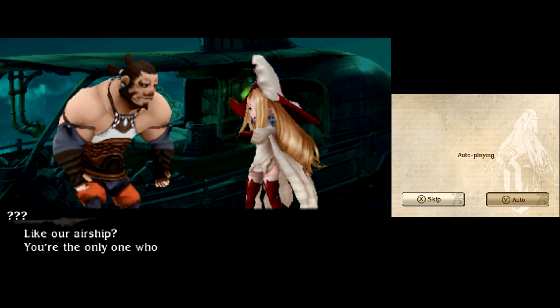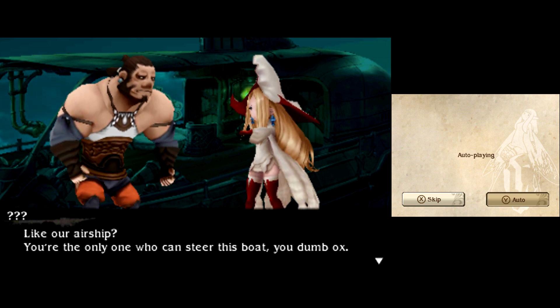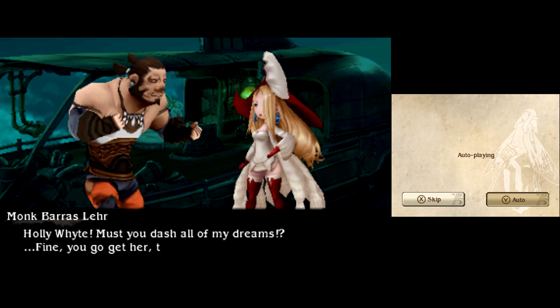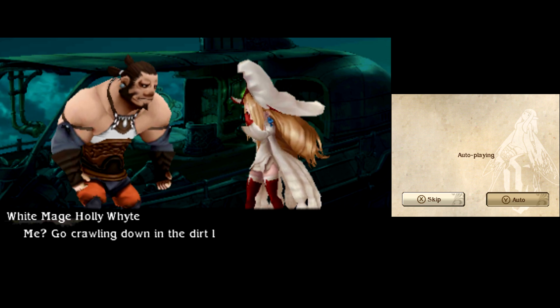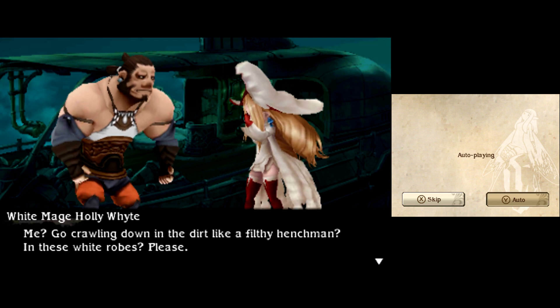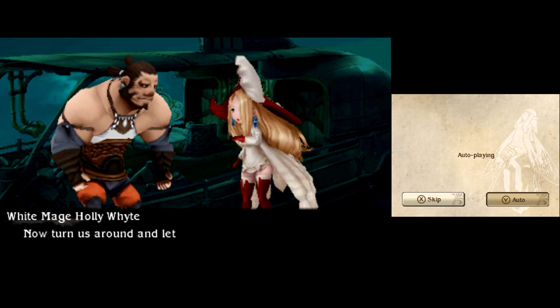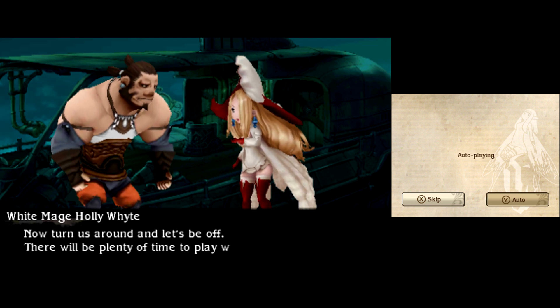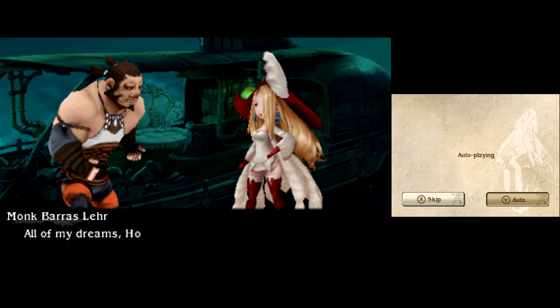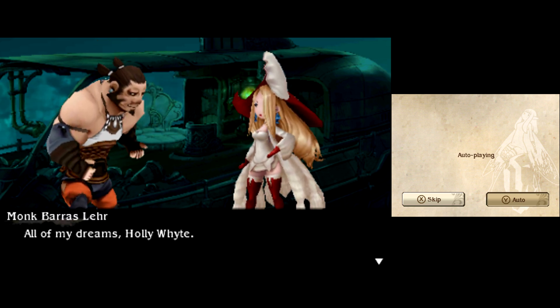An airship pilot character complains: 'You're the only one who can steer this boat, you dumb ox. Why don't you take a course, learn how to fly the thing, and then maybe I'll get a break every once in a while?' She has a medical condition — fires are too fake, the enemy just hears a comment every time. Also, her name is Holly White. Get it? Because she's a White Mage. Oh ho ho!